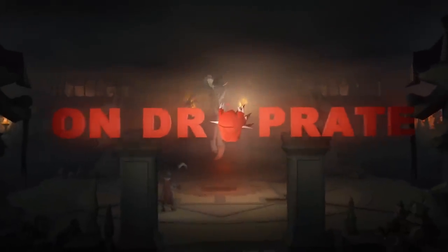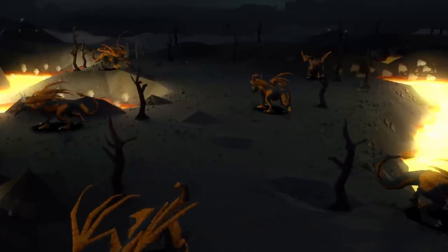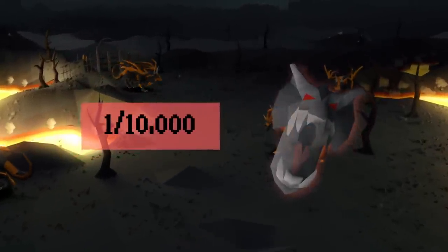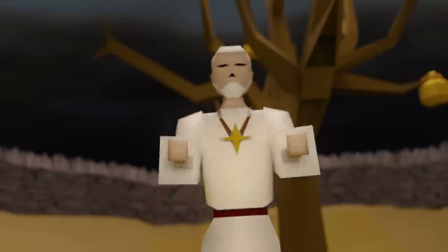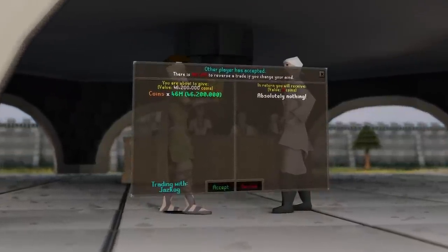This is OnDropRate, a series where I hunt items in Old School Runescape within their stated rates according to the OSRS wiki. If I get the items within their rates — for example, up to 10,000 lava dragons for a visage — I get to keep everything I earn during the grind. If I do not receive it, I have to give away half the loot to the viewers. With that, let's get into today's episode.